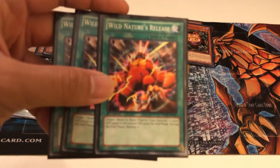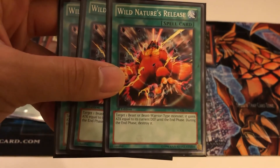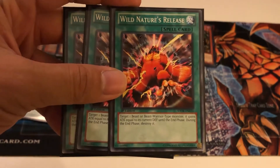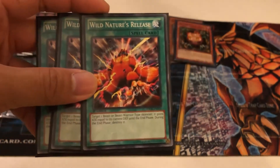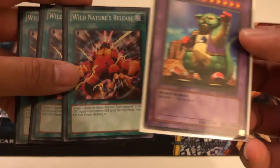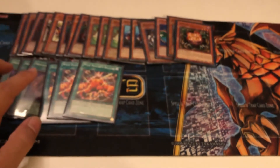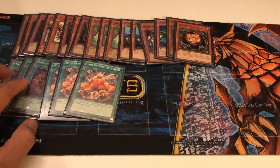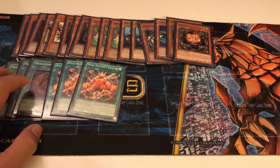For example, Wild's Nature Release — if we play this after Megamorph, it will add the current defense to its attack. Master of Oz is 3,700 defense. So that adds 37 to 42, giving you 79, not bad. But if you use Megamorph first and then Wild's Nature Release, it'll bring them to 84 and then plus 37, rather than plus 37 and then barely adding a few hundred after that.